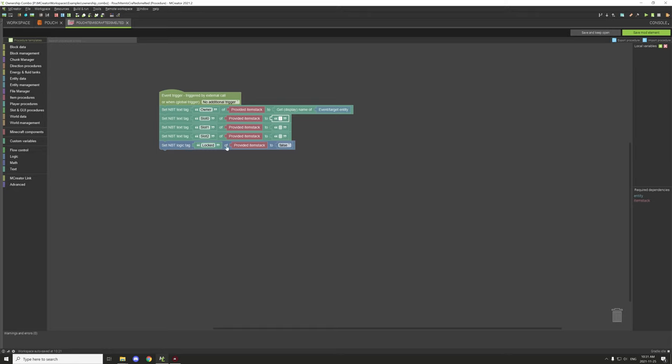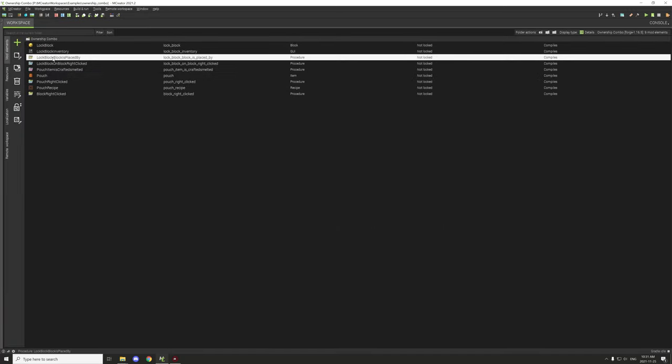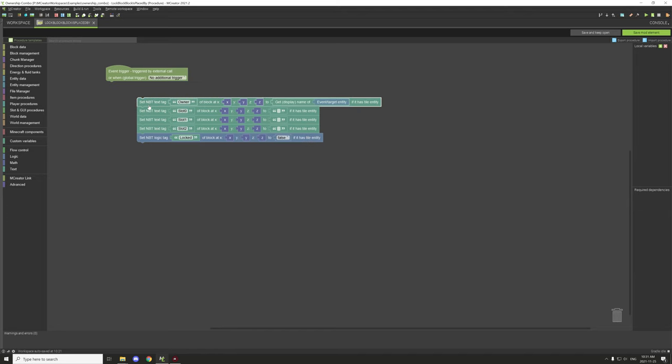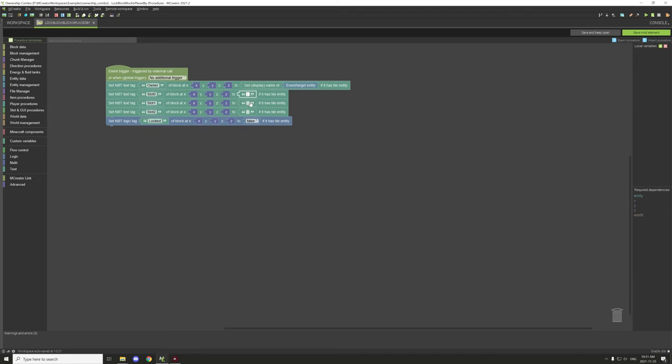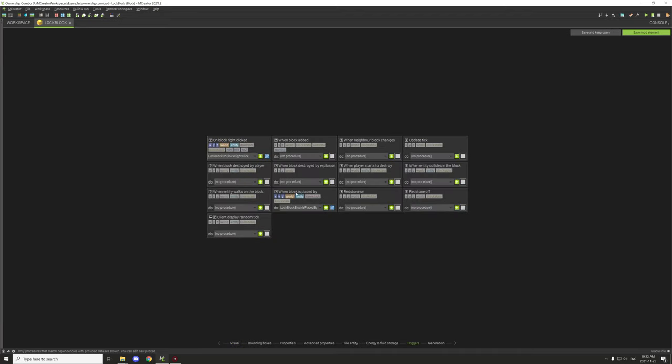The other things being set are the slots — we're basically leaving those blank — and we're setting up the lock variable. If it's true, it's locked; if it's false, it's unlocked. By default we want it to be unlocked. The block has a 'block placed by player' trigger that does the same thing: no variable for slot IDs, gets the display name of the entity placing it, and sets the default state.